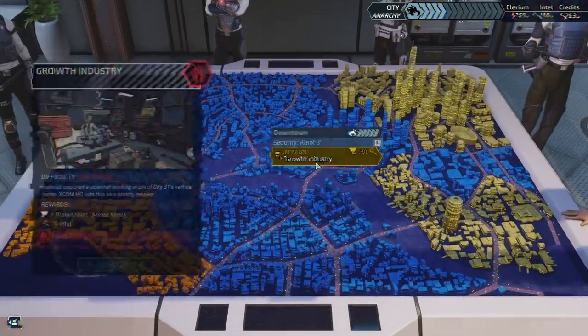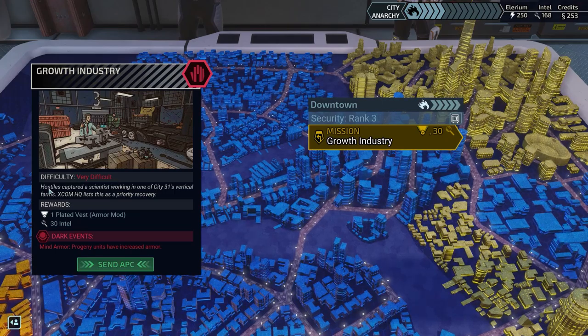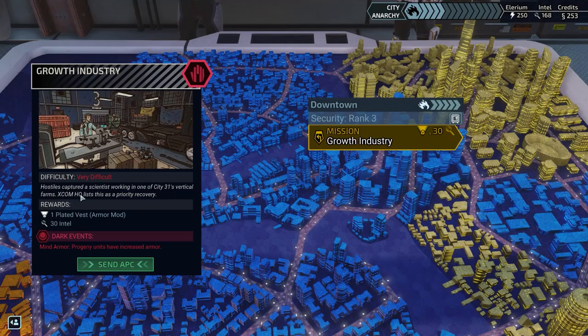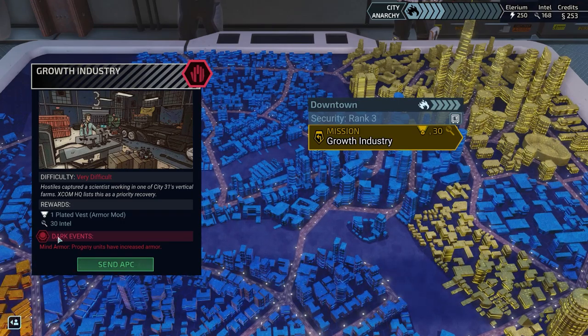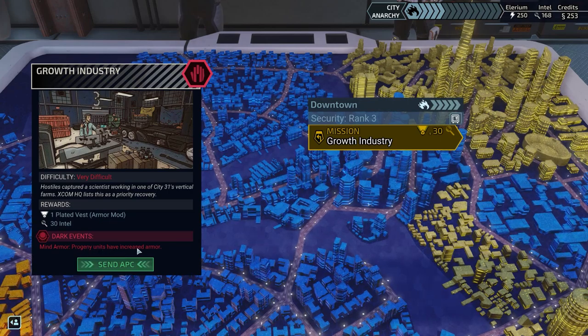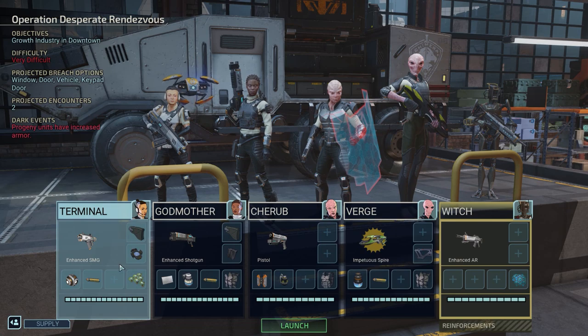So let's go over to this mission here in downtown. The mission is Growth Industry, difficulty: very difficult. Hostiles captured a scientist working on one of City 31's vertical farms. XCOM HQ lists this as a priority recovery. Our rewards are one plated vest, which is an armor modification, and 30 intel. We have a dark event — mind armor — meaning Progeny units have increased armor.